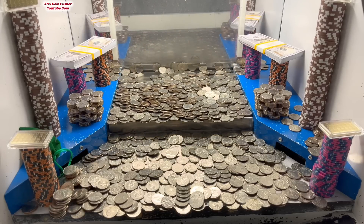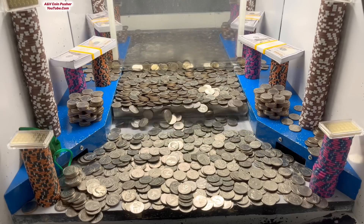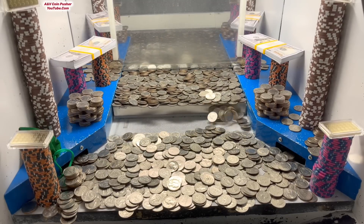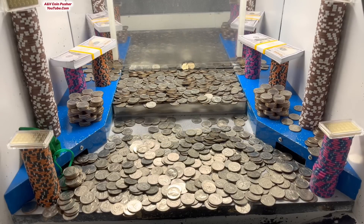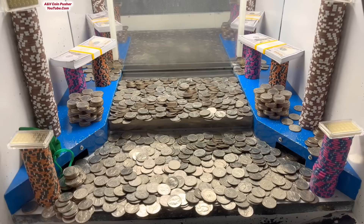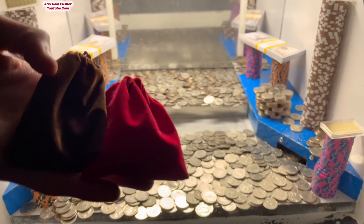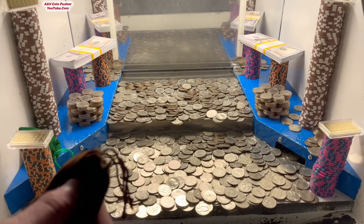I'm just going to try to stack them up real high and use that skill stop button whenever I go down there to retrieve the quarters. One more handful of quarters and we'll go see what we've won. We're definitely going to have to load up the quarters back there if we're going to get these two corner towers. Let's go ahead and check out that brown and red mister bag.